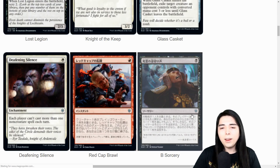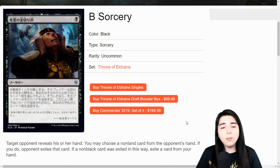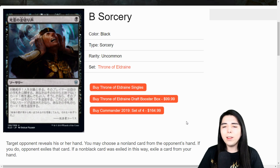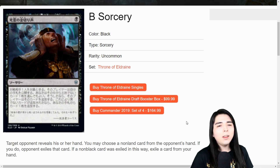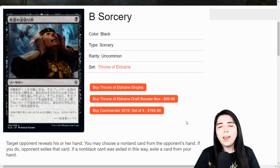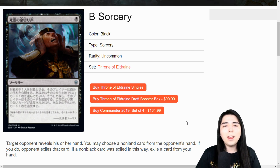We got another one-mana black card in Japanese. It looks like a Duress effect because the dude's holding his ears. Target opponent reveals their hand, you choose a non-land card from the opponent's hand. If you do, they exile that card. If a non-black card was exiled this way, you exile a card from your own hand. The one-mana cycle gives you really insane effects but if it's not the exact color of card you're casting, you two-for-one yourself. It's like a Thoughtseize that exiles the card without losing life, just losing a card of your own. Maybe sideboard play.